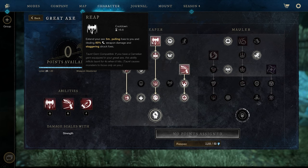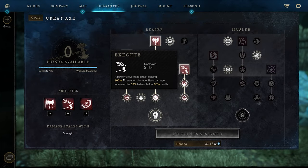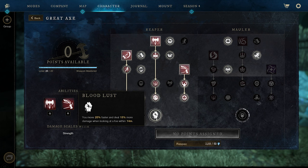For the great axe tree we are using charge, reap, and execute. The reason we take execute in this build is because we run crippling reap on the great axe — we can pretty much guarantee ourselves a free 200 weapon damage, which increases to 250 weapon damage when hitting a target below 50 health. If they are below 30 health we get 100% critical chance with this ability. We also take bloodless in this build to run 20% faster when chasing targets, and it generally helps to do 15% more damage for free.